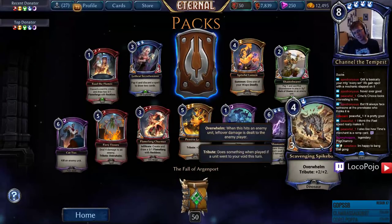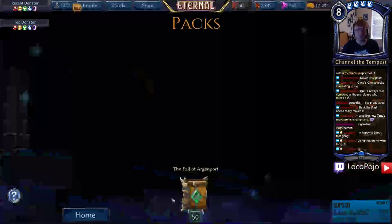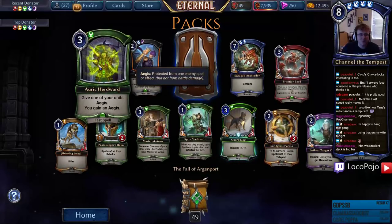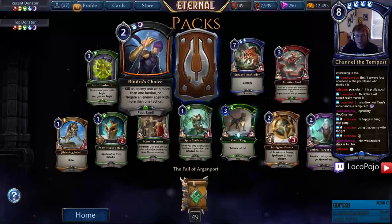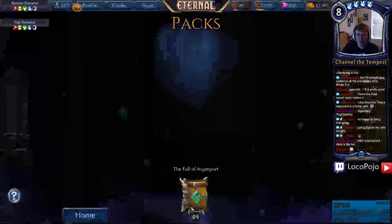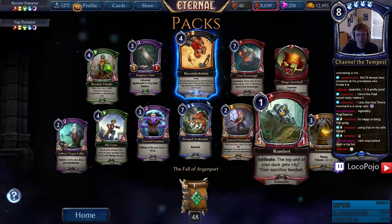Scavenging Spike — back, Overwhelm, Tribute, five-five — more good Dinosaurs, and a common too. A one-zero Sandstorm Scarf is always appreciated. Master at Arms. Auric Herd Ward — weird Aegis effect, but not that bad — it's a Protect that gets you some extra value, I'm down with it. Another Creva, nice — we got some shepherding to do! Also Creva is a great Scream target because she gets her Summon and then goes back without dying.